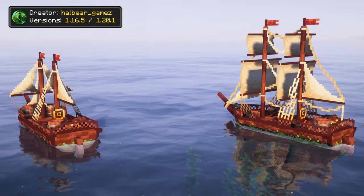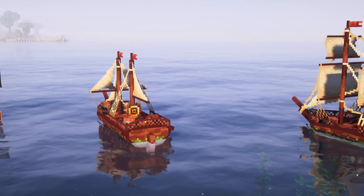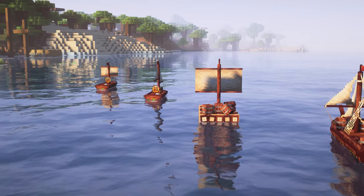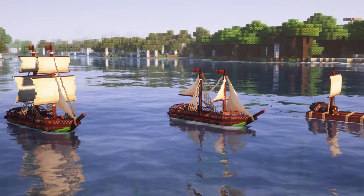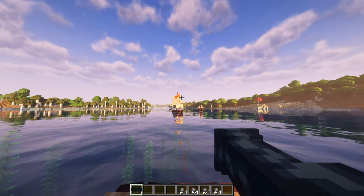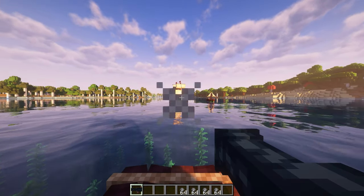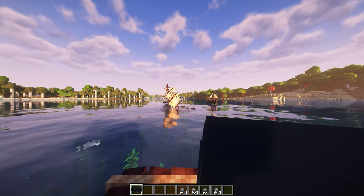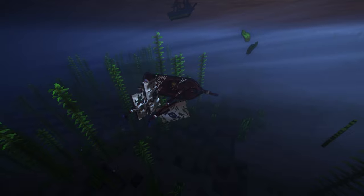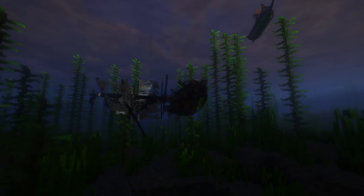Swashbucklers is a mod that heavily focuses on emulating a piracy-themed game by adding a couple of ships that you can craft. Some of these ships can have enormous storage, and it is also possible to have cannons — but sadly you can't mount them on the ship, so you'll have to manually shoot them. I also love how the ships leave a shipwreck when being destroyed.